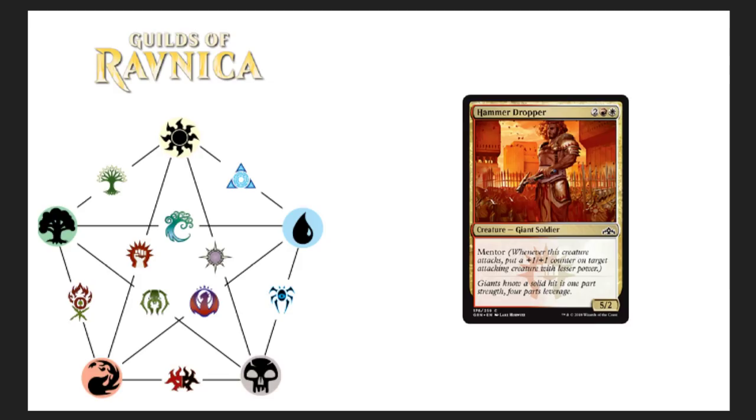Hammer Dropper — fun name, just swinging a hammer on someone's head. It's a four drop with mentor. Whenever this creature attacks, put a plus one plus one counter on target attacking creature with lesser power. It's a 5/2. Fun limited play kind of card — the five attack is sweet but the two defense makes it vulnerable to just about any removal in the game, so this thing probably won't see much play.